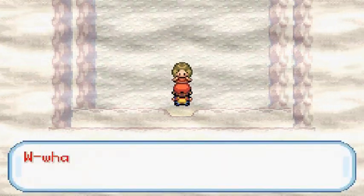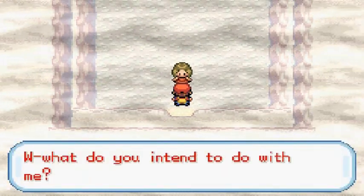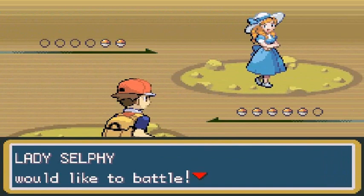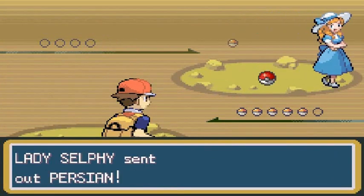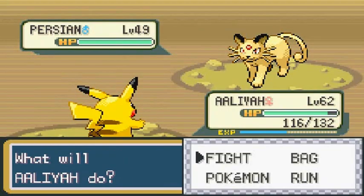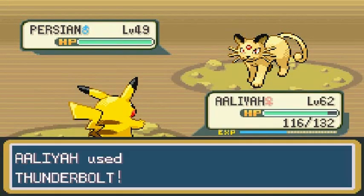Going straight to twelve o'clock, here you're going to be able to find Lady Sylvie. She's like, 'What do you intend to do with me?' Lady Sylvie would like to battle and she is coming out with her Persian.